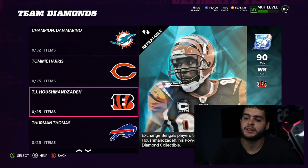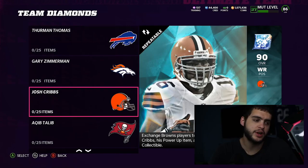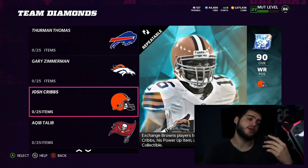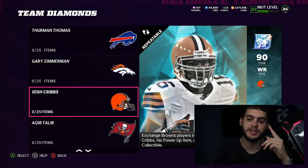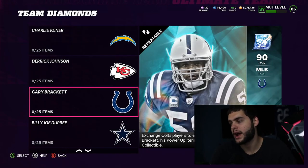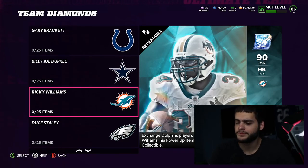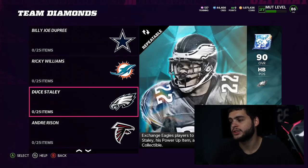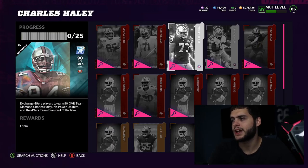The Bears got Tommy Harris, the Bengals got TJ, the Bills got Thurman Thomas, Gary Zimmerman. So let's do predictions — we got Josh Cribs, which we did predict. If you want to know why I predicted Josh Cribs — have you guys ever watched The League? Please go get Hulu and watch The League, one of my favorite shows. There was an episode with Josh Cribs and I laughed every time. We've also got Keenan McCardell, Larry Wilson, Charlie Joiner for the Chargers, Derrick Johnson for the Chiefs, Gary Brackett for the Colts, Billy Joe Dupree tight end for the Cowboys, Ricky Williams for the Dolphins, Deuce McAllister for the Eagles, Andre Rison wide receiver for the Falcons, and Charles Haley outside linebacker for the 49ers.